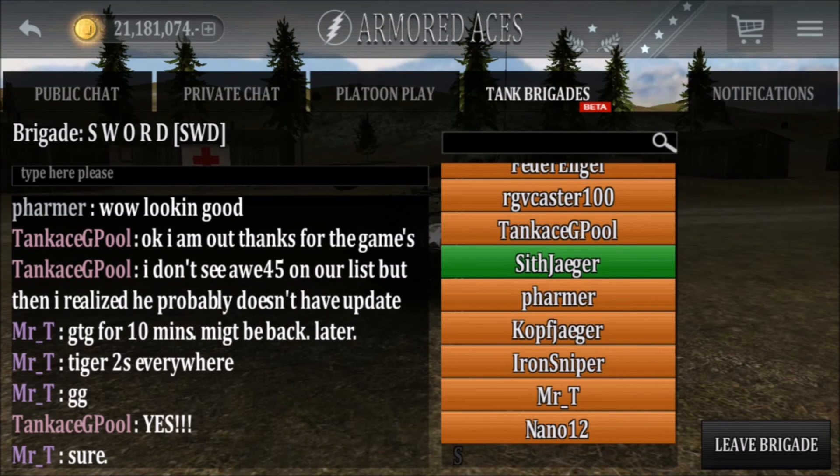Now that you've joined a brigade or created your own, when you go to the tank brigade tab, it changes into your brigade's personal chat room.